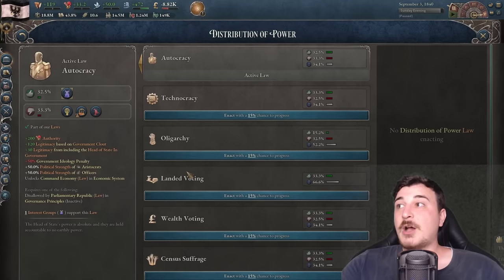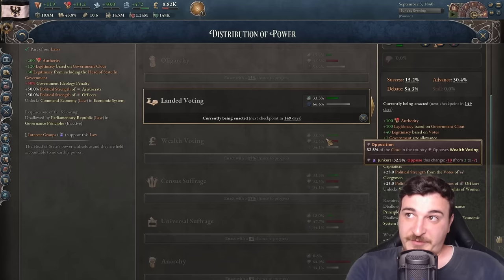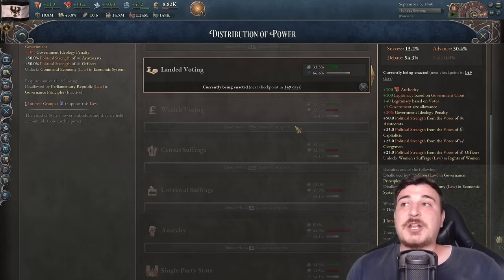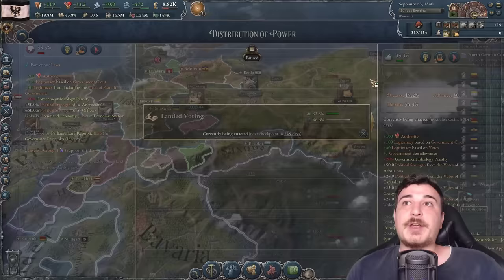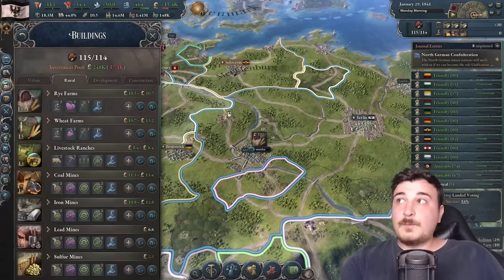Let's restructure our government. We can get rid of autocracy and go for landed voting. You might wonder why not census or universal suffrage — it's because there's 30% opposition for dedicated police force, which is why we failed. Landed voting means we can almost guarantee passing that legislation. Later we go down the universal suffrage path. You cannot jump from autocracy to universal suffrage in 1.3 anymore — that's no longer how it works.